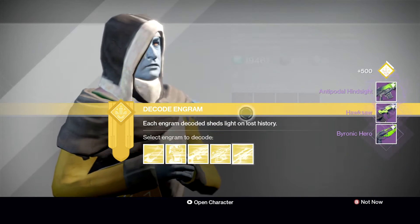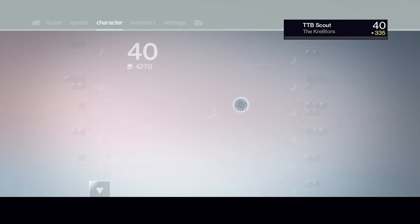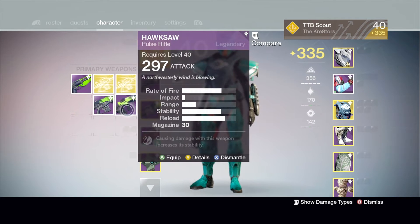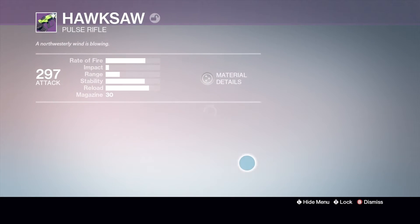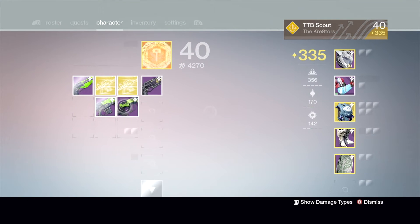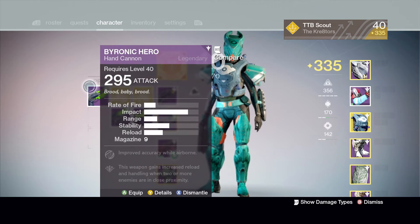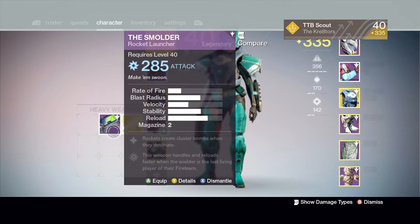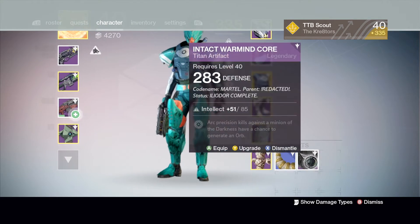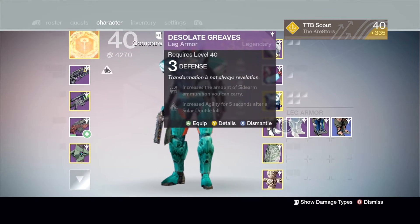Let's see what we got for the legendaries. Separate primaries — Hawksaw, ooh, is that a moment? Rifled barrel is great. This is actually a pretty good roll, I might be using this. Let's dismantle, let's dismantle, let's dismantle. I don't get why you get these from other anchors — like in the arenas, they're all dismantled.